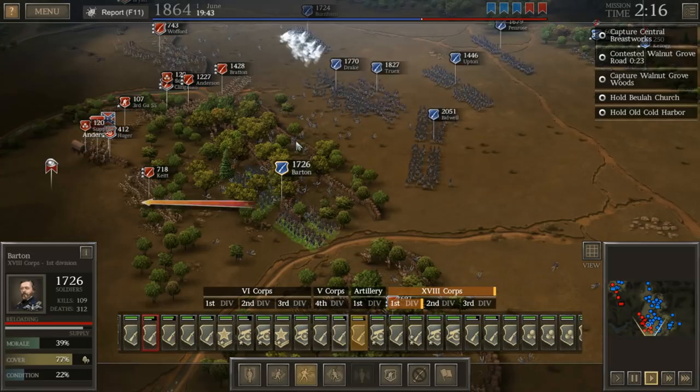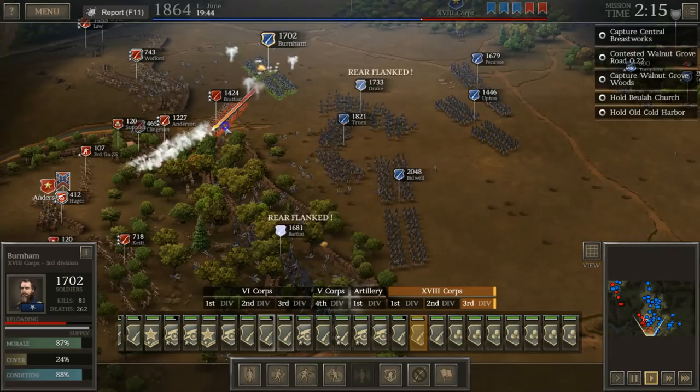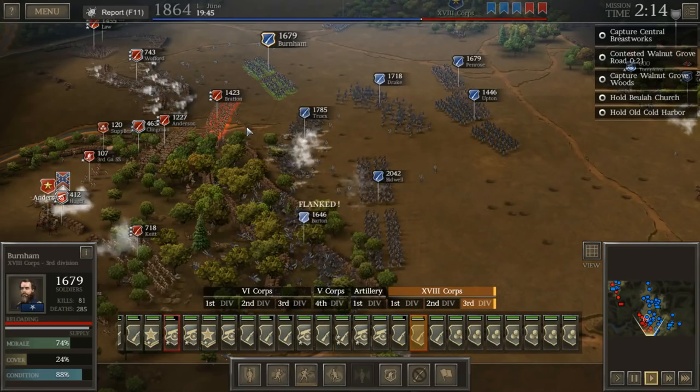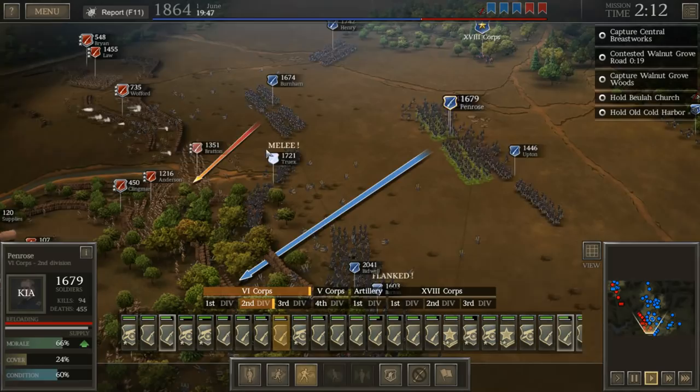We can charge Bratton — let's go for it. Charge, boys. Unfortunately, Burnham doesn't have it in him to charge. He's going to have to fire some flanking shots — at the very least, make it easier for Truex to make it through. That's got to help us a bit. Unfortunately, we've definitely lost the general on this central front. We have managed to make Bratton fall back — but to what end? That's the question.